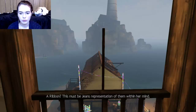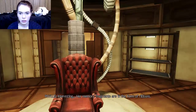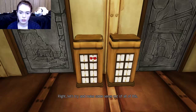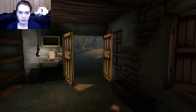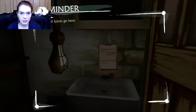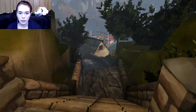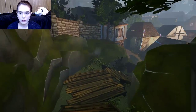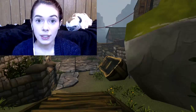This must be Jean's representation of them within her mind. Her memory fragments are in the form of ribbons. I'm going to store them here for you from now on. Let's try to make some sense out of all of this. So I don't actually get to see what the memory is — it's just a ribbon. Give me nothing. Okay guys, if you see a ribbon, let me know. I'm going to start having interactive videos.